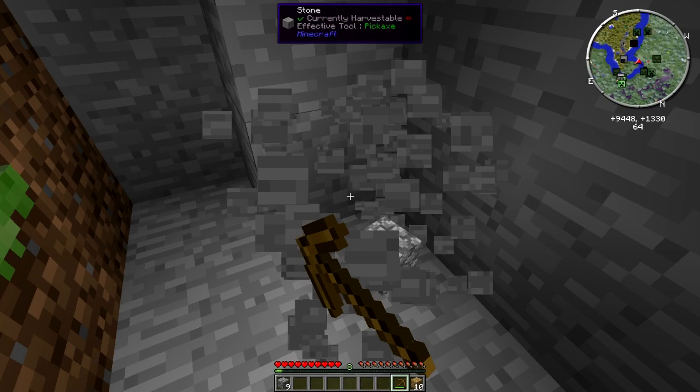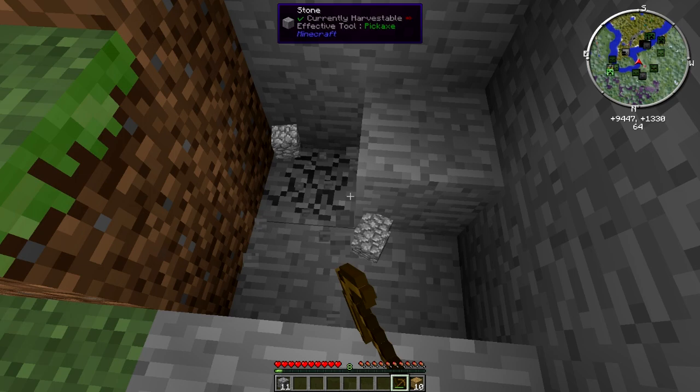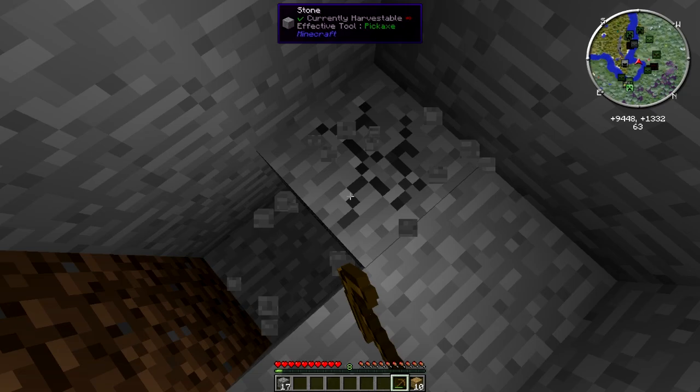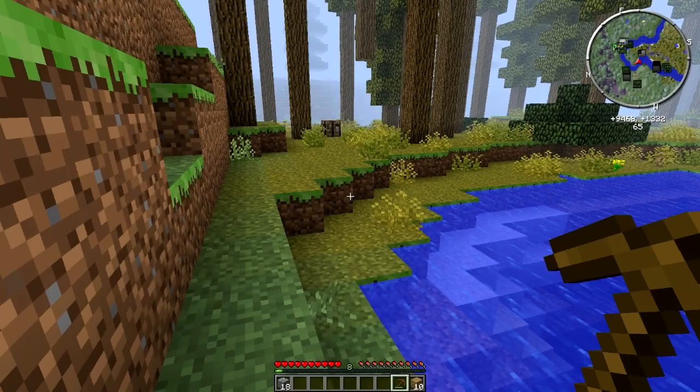This is where we start our mining trips, so let's dig down here. Once we've got a better pick this should look better, but for now we can swim over there. We'll obviously make a bridge eventually. Hello, Mr. Sheep!